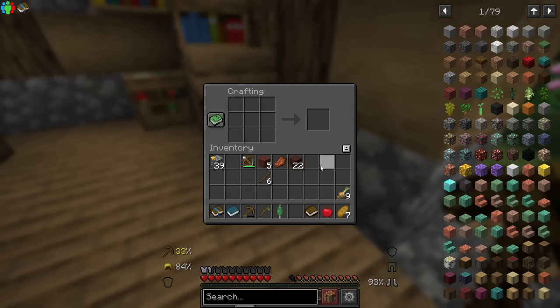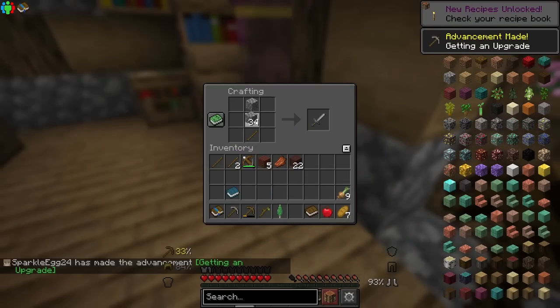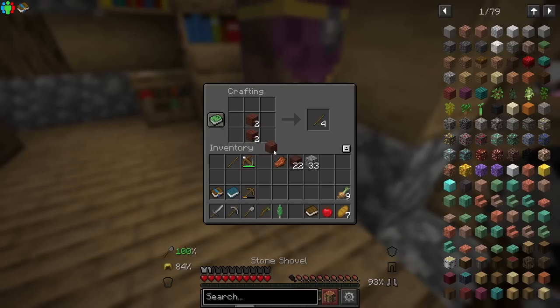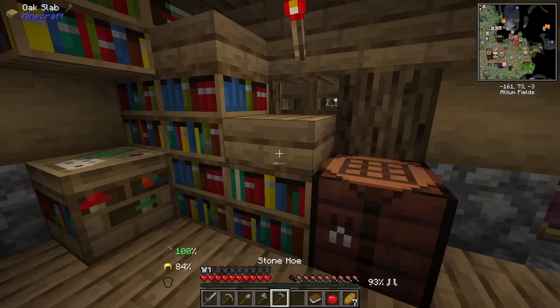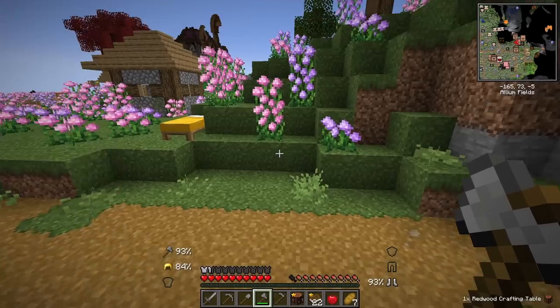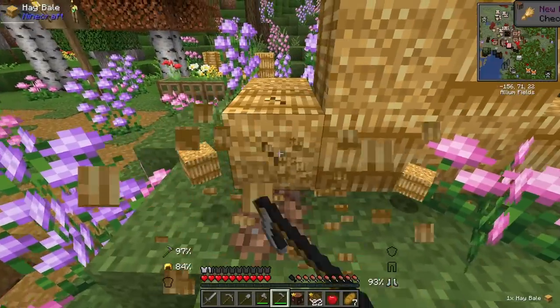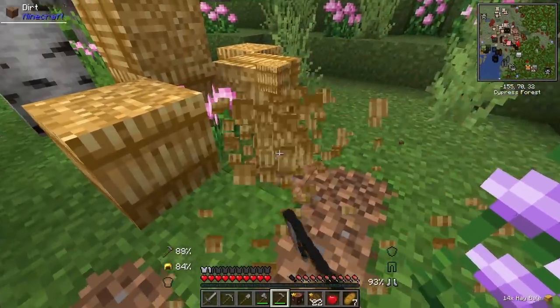I honestly prefer vanilla Minecraft, but here I am literally playing Better Minecraft. It's not that I hate it. Let's go ahead and get ourselves a full set of stone tools — we got a little distracted. Now we'll make a shovel, some more sticks, an axe, and a hoe. I'm going to get these bookshelves because I want to put them in my house. These mushrooms are really cool — I would love to learn about mushrooms in real life and forage for my own mushrooms.